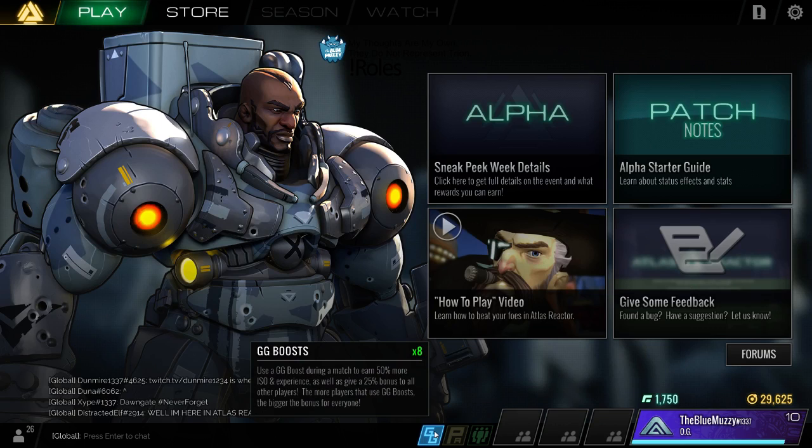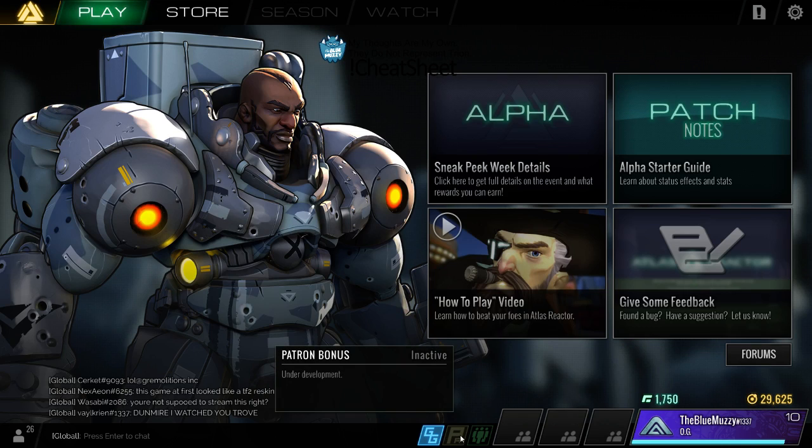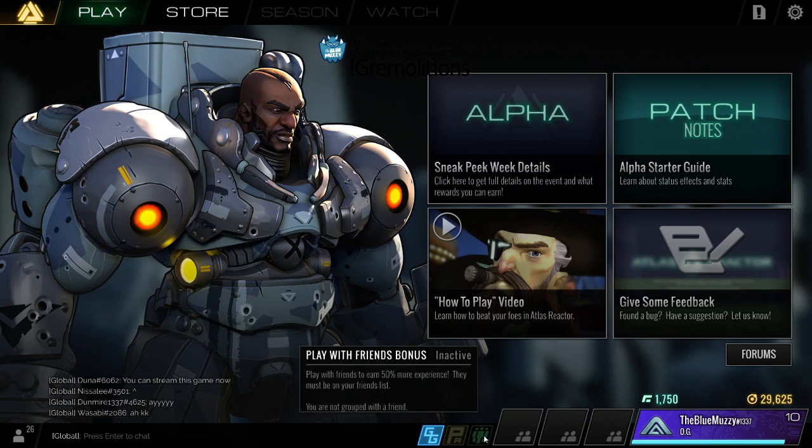The next thing - you've got some cool stuff going on down here. The GG boost: as you can see I've got eight left. Use a GG boost during a match to earn 50% more ISO and experience, as well as give a 25% bonus to all other players. The more players that use GG boost, the bigger it is for everyone - I've had like a 200% bonus and it was awesome.